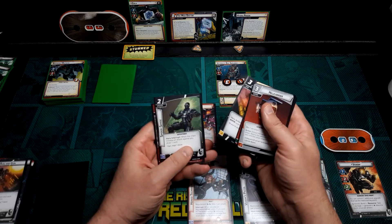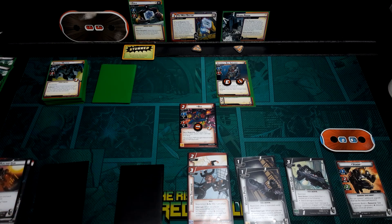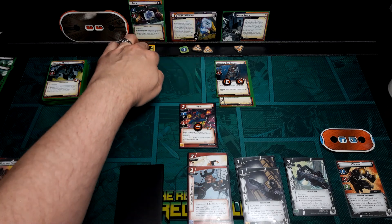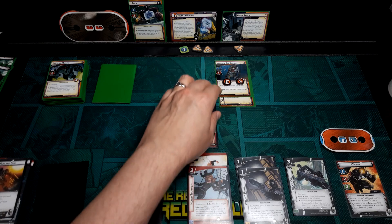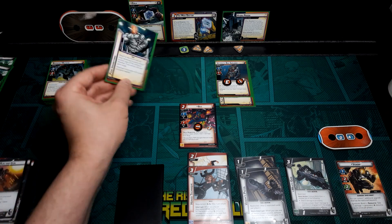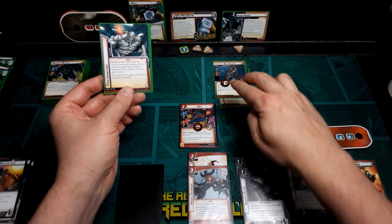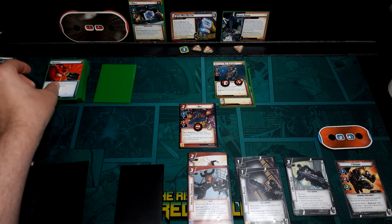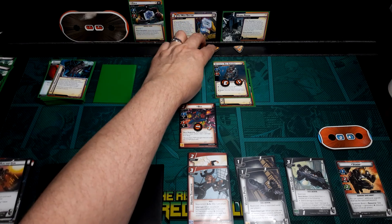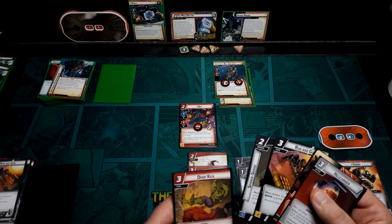New hand: Helicarrier, Power of Aggression, Running Gun, Spider Sense, and Dropkick — excellent, love to see Dropkick at this stage. Zola would attack but he's stunned. The Bio Servant attacks for one. Encounter card — attach to the minion with the most remaining hit points; he's already got Pain Inhibitors so it surges. He schemes for two — three threat now. That could have been really bad, but it's not as awful as it could be.